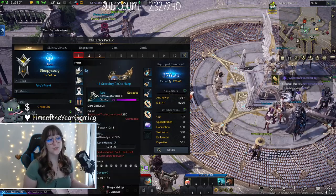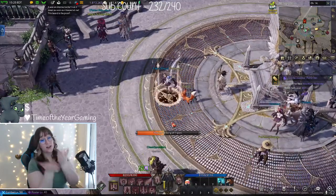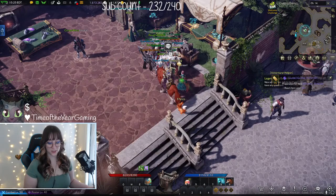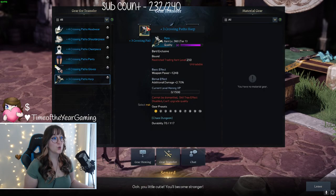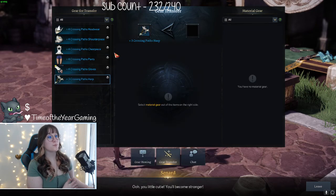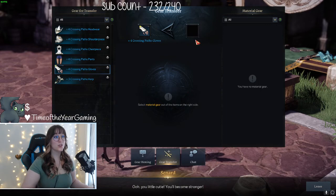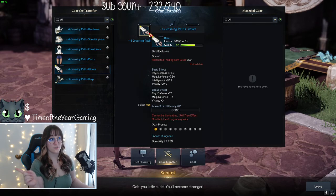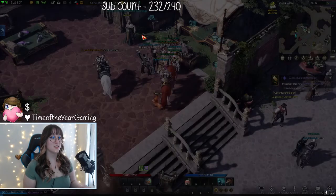Once you hit level 50, it's super easy and fast to up your item level — you just gotta hone it. If you get a new piece of gear you want to equip, don't get rid of your plus-three or plus-four gear. All you have to do is click Gear Transfer. When you click Gear Transfer, you select the new gear first, then click the plus-four second, and it will transfer the honing level over. So once you get new gear, you're instantly at the same item level but with better stats and better engravings — super easy, super simple.